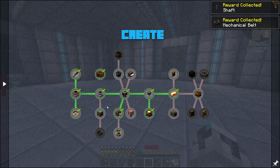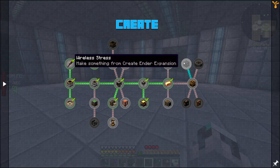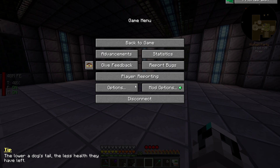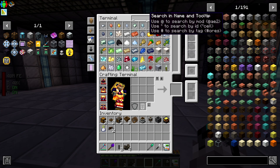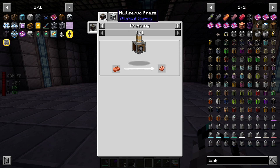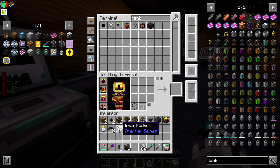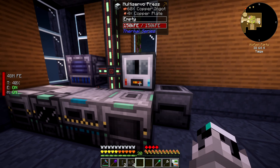I just made the Create goggles — pretty easy to do. Next we need to work on getting some mechanical arms because they'll help with the boiler. The boiler requires quite a lot of stuff; I think I'll just put it straight in the middle. For the fluid tank — a copper tank — we need a bunch of copper plates. We can use the multi servo press I already have set up to make iron plates and copper plates. It's quite fast, so I'll use it to make a bunch of these.